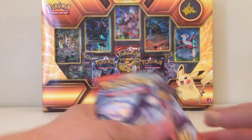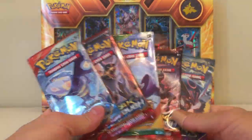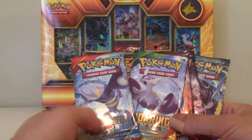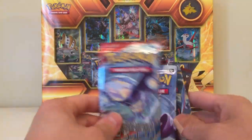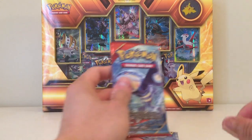So pretty few cards, and then you get five booster packs: BREAKthrough, Roaring Skies, Primal Clash, and Ancient Origins. Let's go with Primal Clash first — we'll open up Primal Clash here.